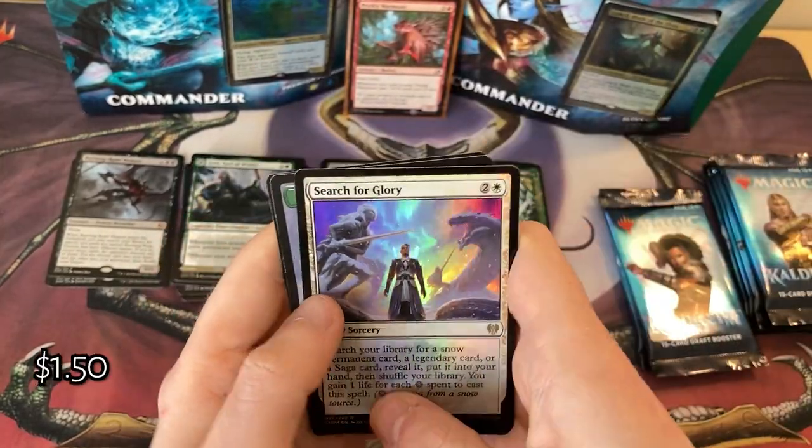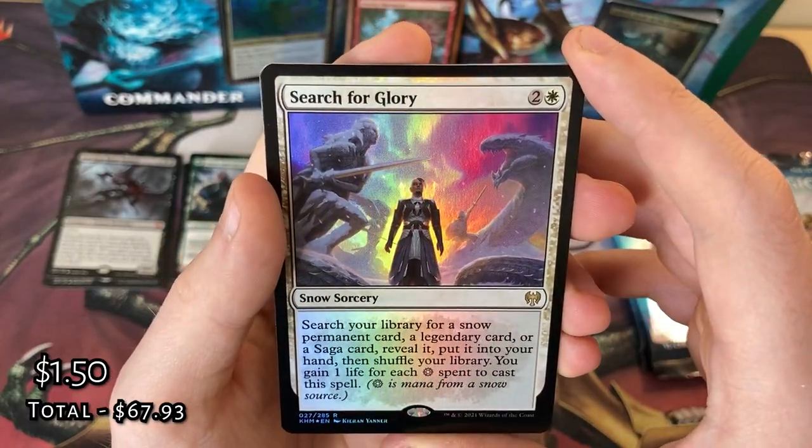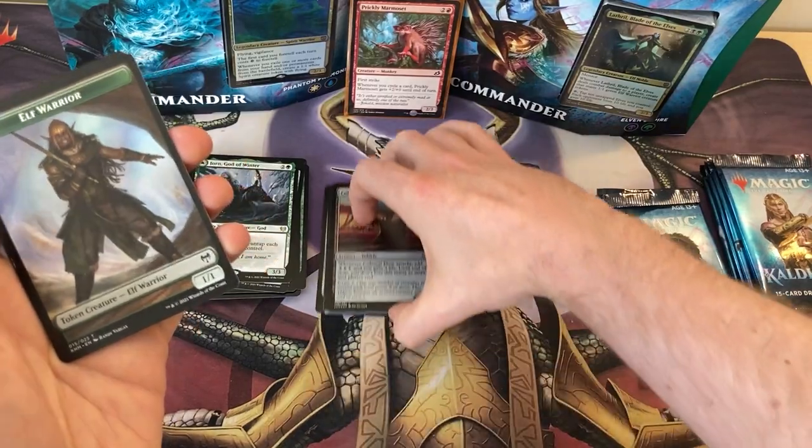And the shiny Search for Glory. Awesome — not as good as a shiny Colossal Plough though, so you can go on the bottom of the pile.